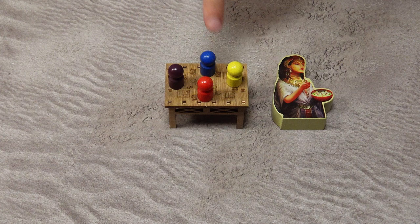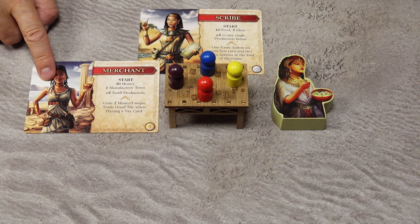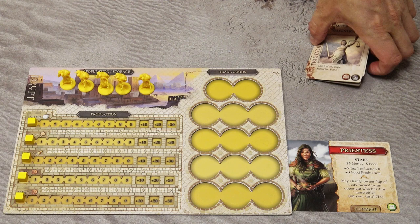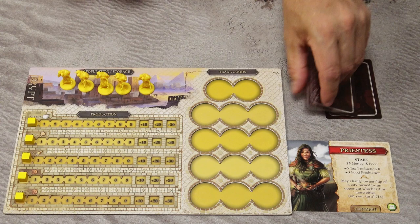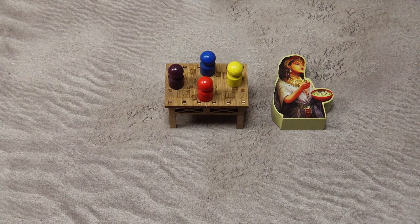Starting with the last player in turn order, each player chooses one available leader card and passes the rest to the player on the right, continuing until each player has one card. The leader provides a special unique ability and some starting bonuses. Then players draft their starting technology cards: look at your hand, choose one card and place it in front of you, then pass the remaining four to the player on your left. From the four cards you receive, choose one and pass the rest. Continue until all players have chosen five starting technology cards.